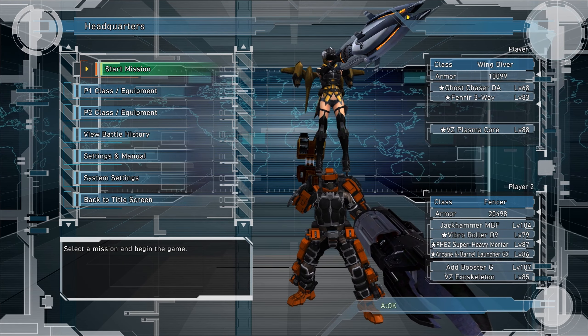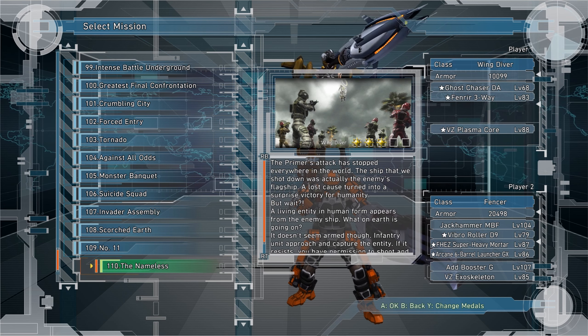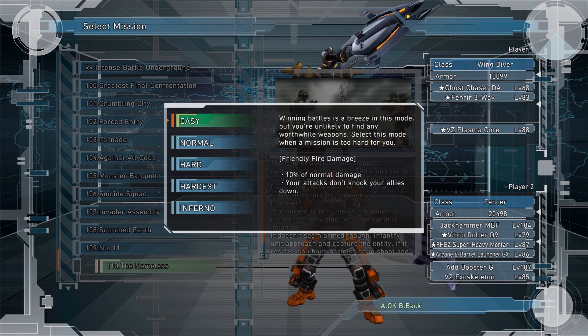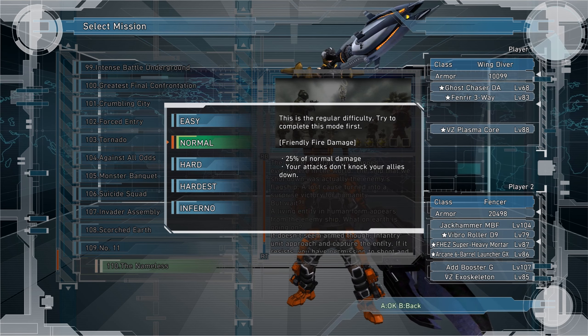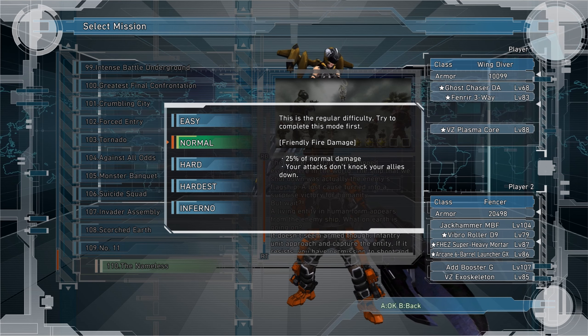I want to make a quick guide on how to maximize the completion rate and the achievements you get for it in EDF5. I recommend that you play through once on easy or normal difficulty with any class so that you unlock all missions and get a decent amount of weapons and armor for other classes. The later missions on easy or normal will drop strong weapons to help you with the next part.